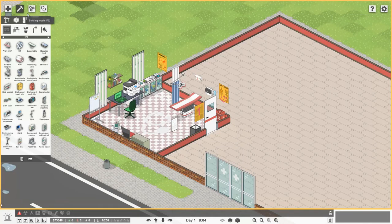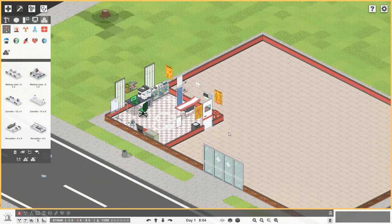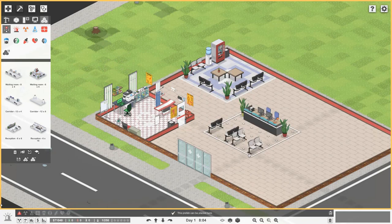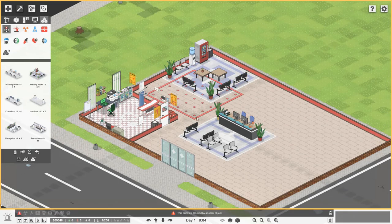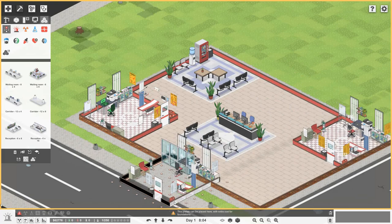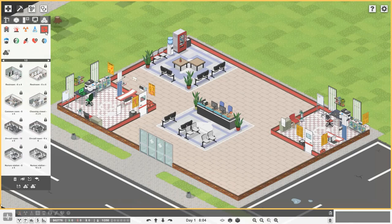To copy a room, go to building mode and then prefabs. Here you can find all different prefabs for your hospital — there's a waiting room, a reception, and more. If you want to go the easy way you can just use these, though they're normally more expensive than building rooms yourself. You can copy a room using the 'copy — create a prefab' button, turn it around, and pop it in a corner. We now have one more doctor's office, though we'd still need to staff it.